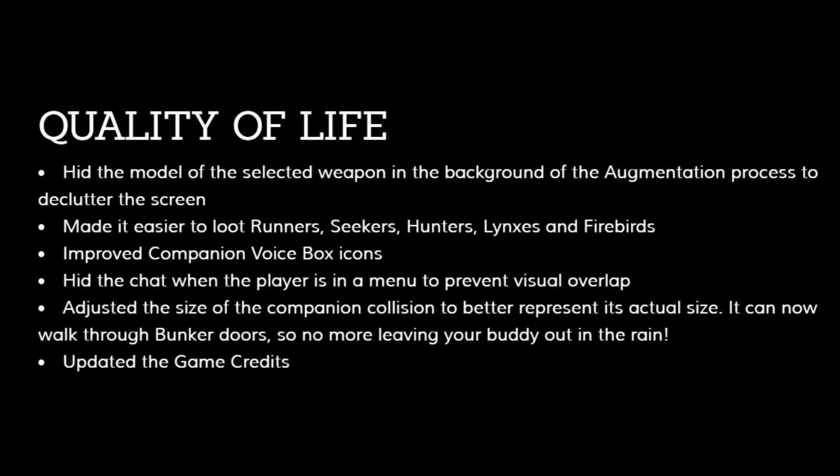Quality of Life updates: Hit the model of the selected weapon in the background of the augmentation process to declutter the screen. Made it easier to loot runners, seekers, hunters, lynxes and firebirds. Improved companion voice box icons. Hidden the chat when the player is in a menu to prevent visual overlap. Adjusted the size of the companion collision to better represent its actual size — it can now walk through bunker doors, so no more leaving your buddy out in the rain. And updated the game credits.